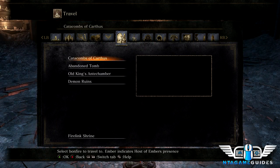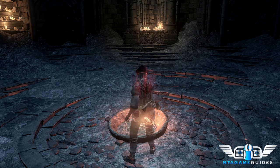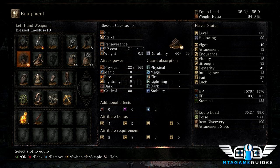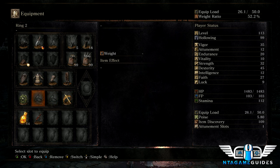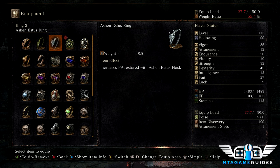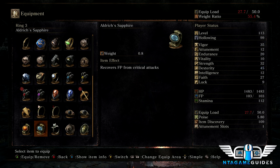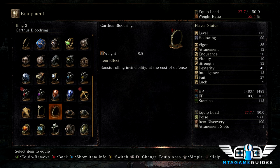We're going to the Abyss Watchers bonfire with a ring setup to kill Hawkwood easily. The number one thing you need are the Undead Hunter Charms because he's going to heal more times than you want to see. We'll use the fire clutch ring to maximize damage with the witch's locks. For the first time in this walkthrough, we're using the Carthus Blood Ring because his hitboxes are wide and I want extra invincibility frames during rolls.